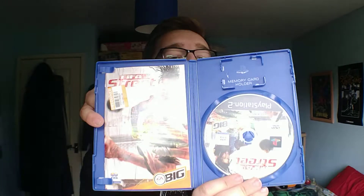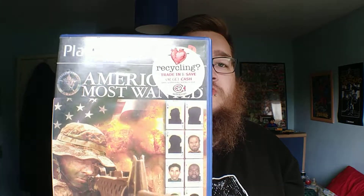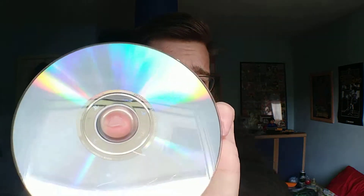FIFA Street for 50p, and it comes with a manual. The disc isn't too bad, though the case is a bit beat up and dirty. Then America's Most Wanted, also 50p — can't complain for 50p. The disc isn't too bad, no manual, and the case is a bit dirty, but apart from that can't complain.